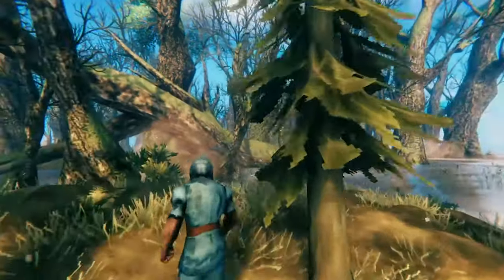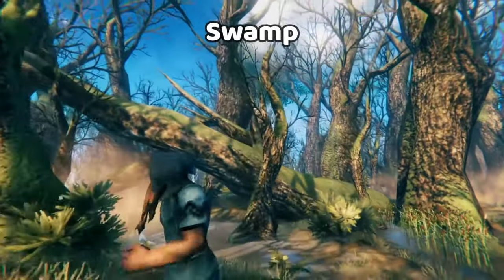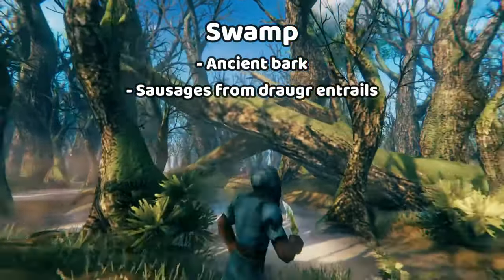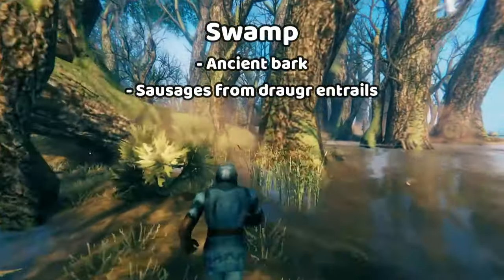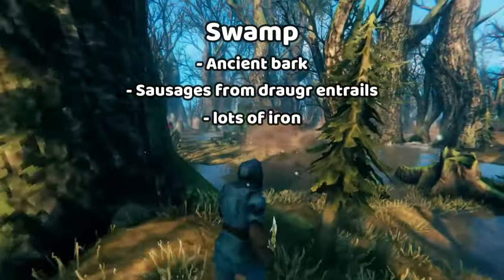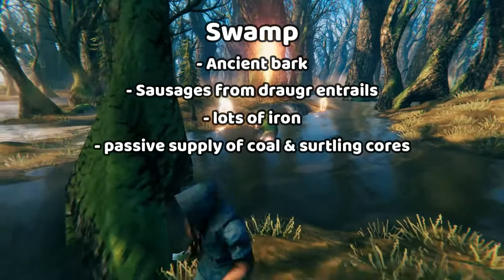The swamp is a great place to get certain resources, such as ancient wood, and the material you need to make sausages out of the draugr, which are a really good food available early on because you get four of them each time you craft. You'll also find iron in the swamp, which is critical for your progression. And if you build your base near one of these flame spouts that spawns Surtlings, you'll get a steady supply of Surtling cores and coal.